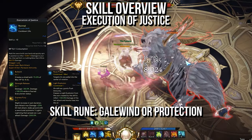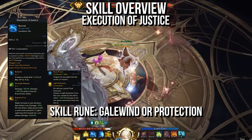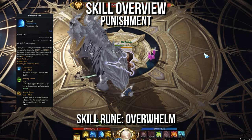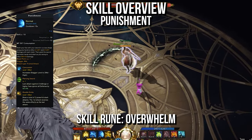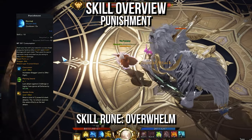Execution of Justice is primarily used for chaos dungeons. Your skill tree choices are Bulwark, Strength Release, Express Fury, or Light Explosion, and you'd run this with either Gale Wind or Protection. Punishment is a situational ability for when your group is lacking in stagger checks and destruction. The opportunity cost keeps it from getting used more often, but it's a really good ability. Concussion, Piercing Sword, and Double Smite are the skill choices, with Overwhelm for your skill rune.